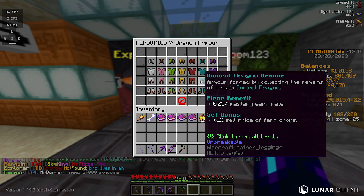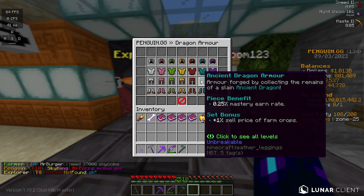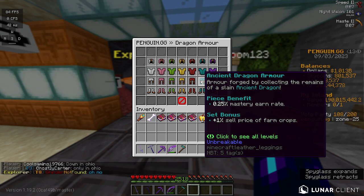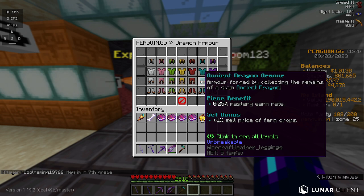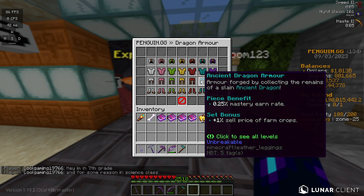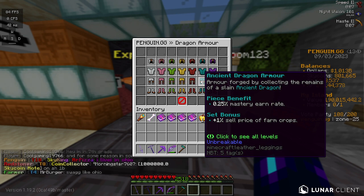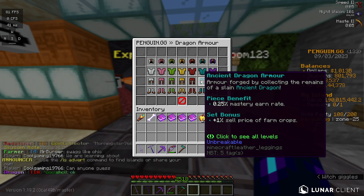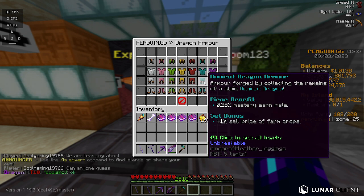Moving on to Ancient. This has been really debuffed since last season. This and Champion armor were both the best armor for dragons last season, but now Ancient is not very good. It kind of mixes elements of Explosive and Champ — the Mastery Earn Rate is kind of similar to Explosive and Hasty. The set bonus sells your farm crops for a higher price, but not much — only a 1% price increase.